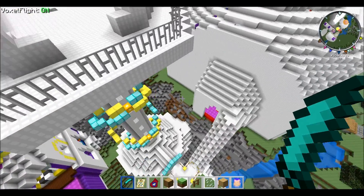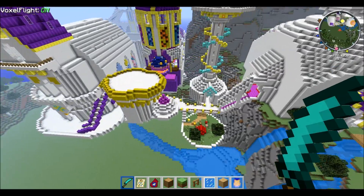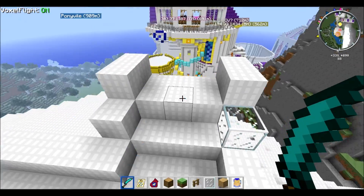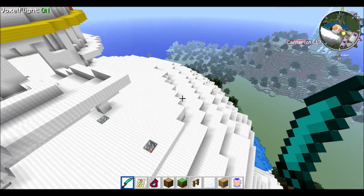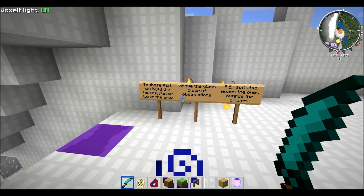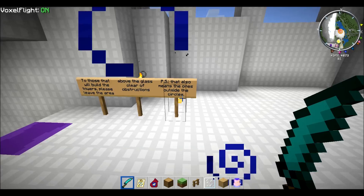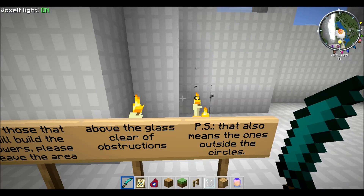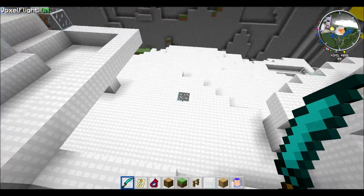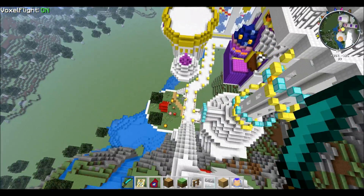So yeah, we have Stars World's built memorial library. I think they changed a lot of it over here too - wow. Because this used to be connected to it. There used to be another tower over here. I think this is what we thought was Stars World's library. A sign reads: 'To those that will build the towers, please leave the area above the glass clear of obstructions - that means the ones outside the circles.' Oh, they mean like these - so there's natural light coming in. Okay, that makes sense, I can see why they did that.